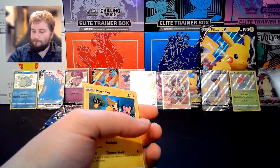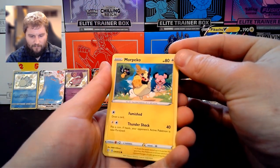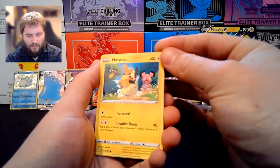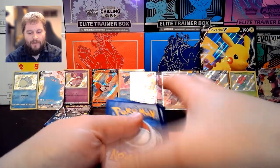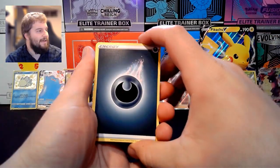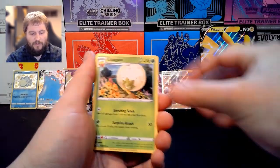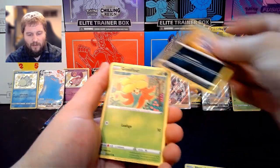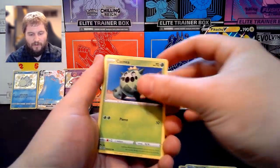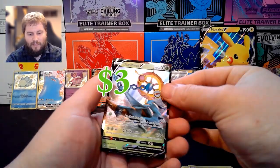Oh, I like that art actually — the Snubbull and the Rookidee in the back. Four packs from the back. We have Dark Energy, Rusted Sword, Eldegoss, Dartrix, Morpeko, Koffing, Gossifleur, Cacnea, Chewtle, Reverse Holo Rotom, and a Delmise V Full Art.